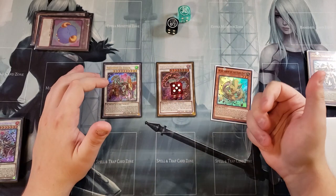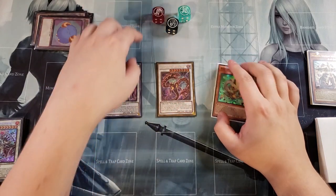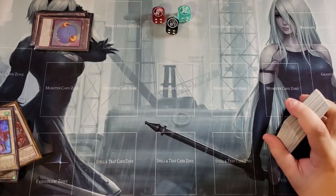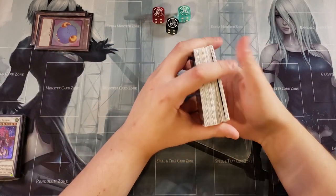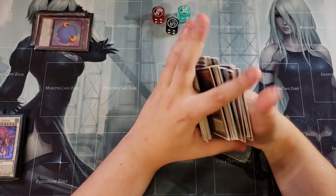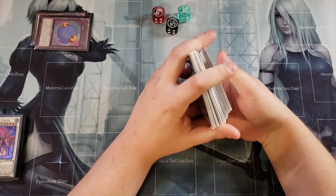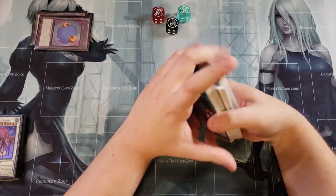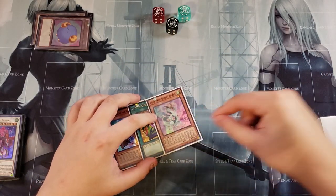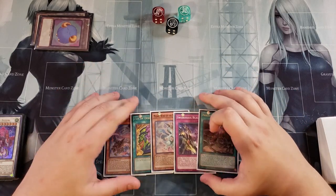This deck is super consistent: if you draw the Darkness plus any two Yang Zings you're going to get a play off, and if you draw into Vista Starfrost you're going to get a play off. Let's do one last test hand. We draw: Fire Yang Zing, Desires, Wind Yang Zing, Sword Soul Blackout, and Primitive Planet — this is a perfect example of a great hand.